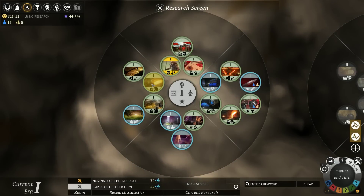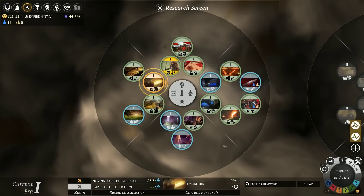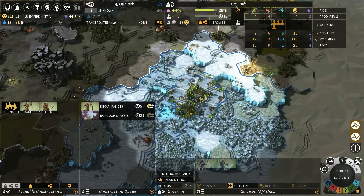We've also finished the sewer system — I just bought that. Empire Mint: we should really get that if I'm going to keep buying stuff. Let's get it. That's only going to take two turns at our current focus. I don't know that we really want to focus all of our people on this right now — probably production again would be nice.